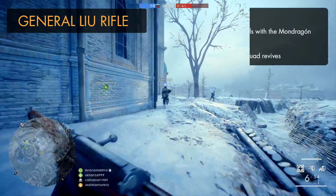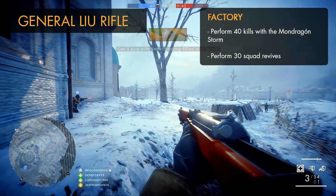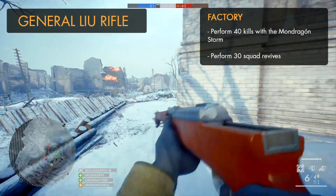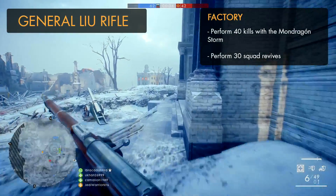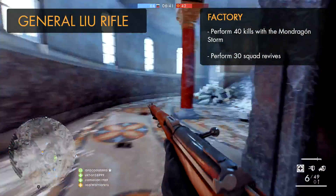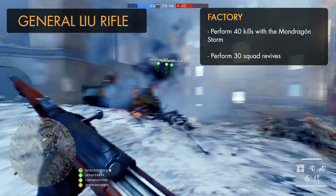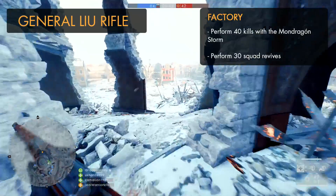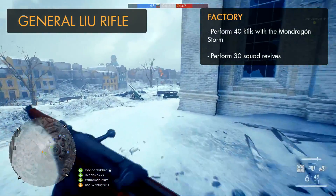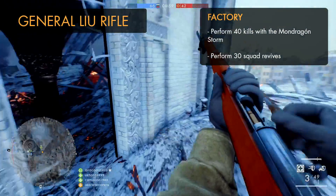To unlock the General Liu Rifle factory variant, you'll need 40 Mondragón Storm kills and 30 squad revives. Just stay close to your squad buddies and bring them back whenever they go down. Avoid getting into a squad full of snipers — instead pick one with assault and support players, as they're more likely to rush objectives and get themselves killed. Small game modes like Team Deathmatch can be more hectic and allow more revives with quicker spawn times, so TDM is probably the way to go.